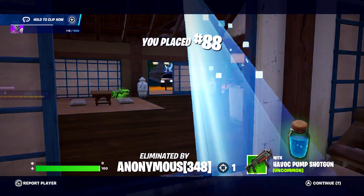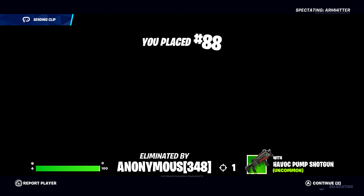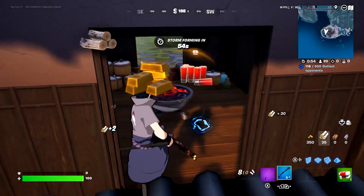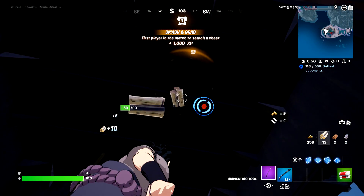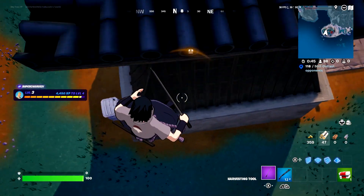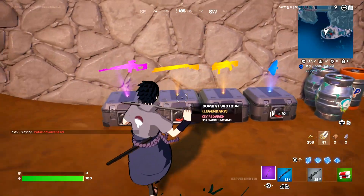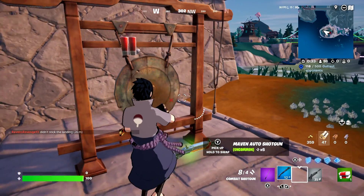We killed each other — that was so stupid. Starting off with a chest here and a Combat Shotgun — I don't care about the Combat Shotgun. I think there's a chest up here... there is not. Okay, no fall damage. A Red Eye AR, some shields, and a golden item.